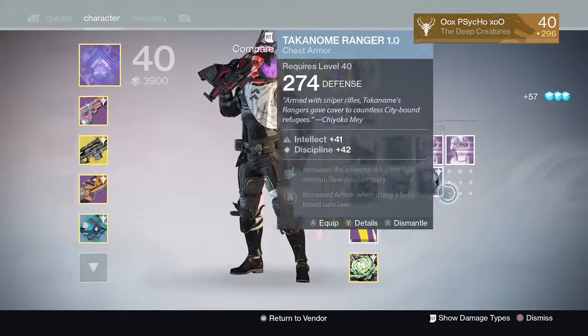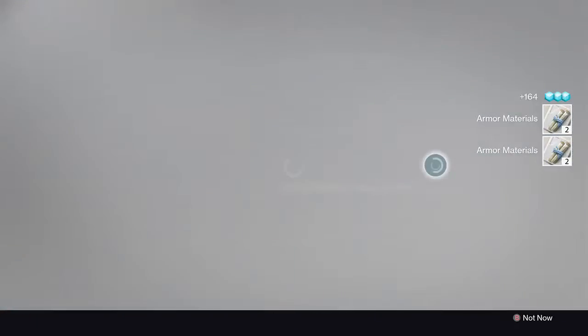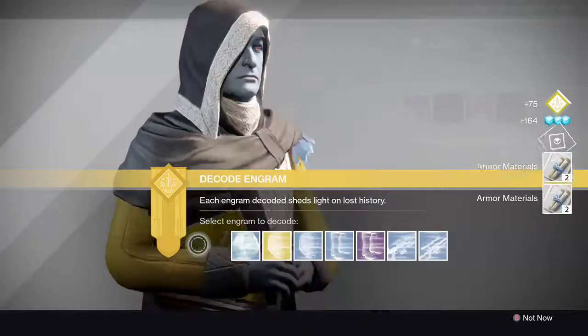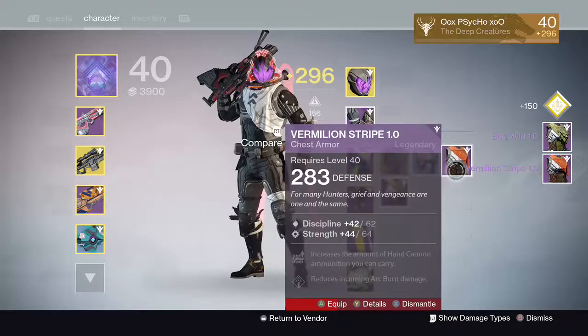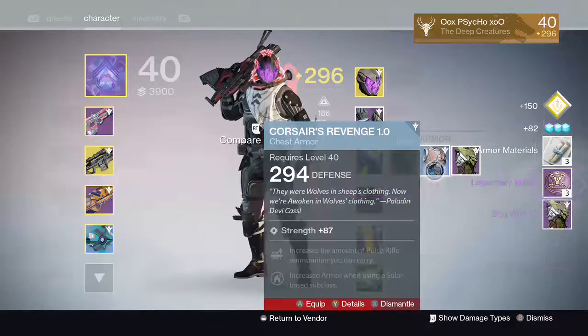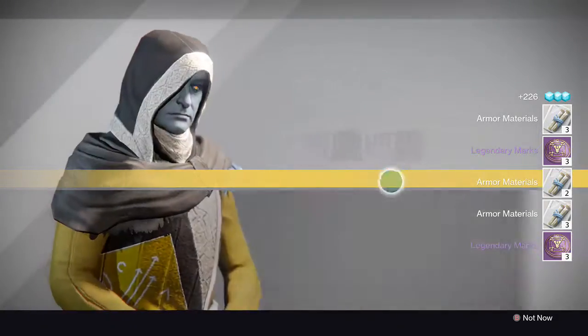Okay, body pieces - got Trinity Ghost Shell, that's 285. Smells okay. Two terrible body pieces - I'm keeping the 294 in case I get something good so I can bump it up. Legendary chest pieces - terrible and terrible. I'm just going to get rid of mods, to be honest.